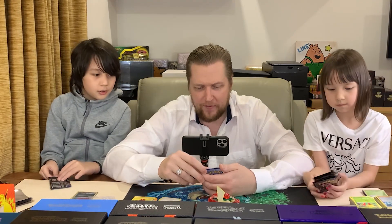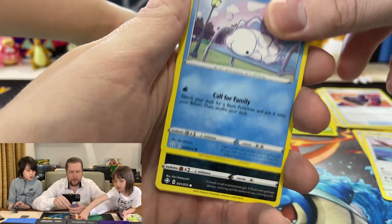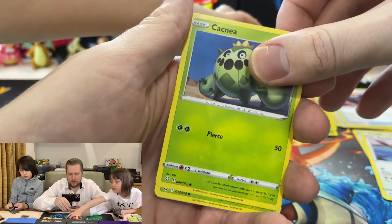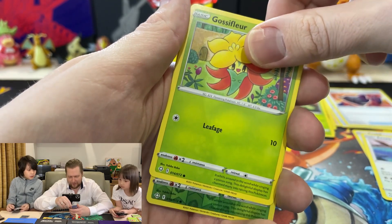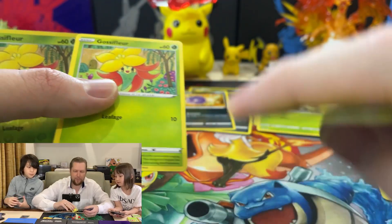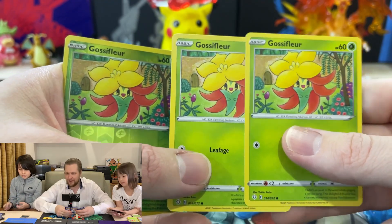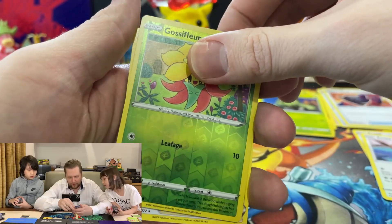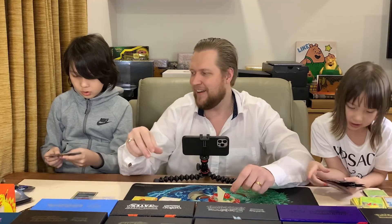So we have a Cramorant, Gossifleur, a Snom, Koffing, Cacnea — and another Gossifleur. This is the second one with the same card. Another duplicate! Three Gossifleurs — literally three Gossifleurs in the same pack. Our first triple pack! All right, I'll put this aside. Will it bring us anything else? A Professor's Research — yay!